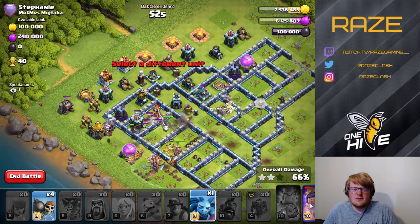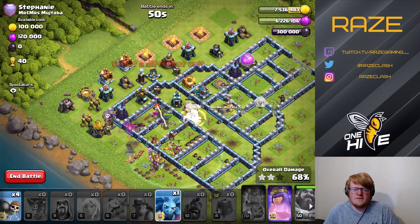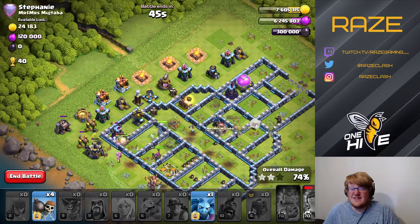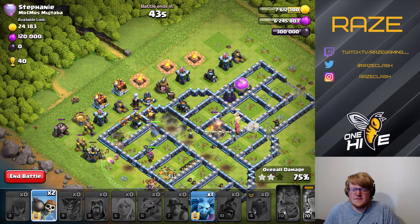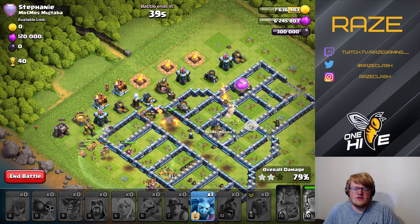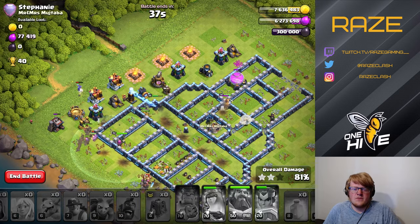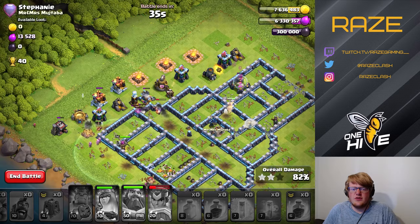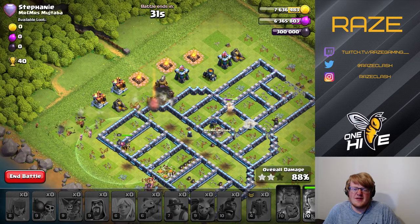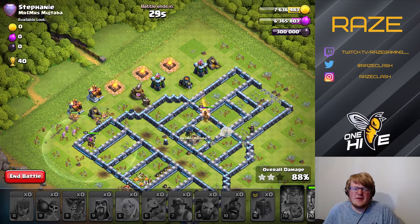Now it's just up to the queen and the miners to take down the scatter shot, which is the last threat left in the base. With the RC still up and still doing a lot of damage to the defenses, we're able to take down the rest of the base pretty quickly — and that is it for base number one.